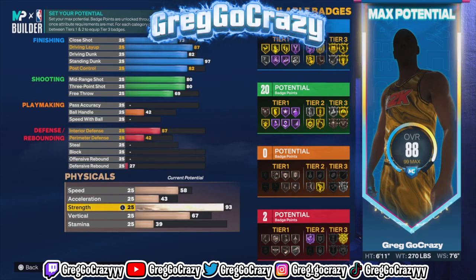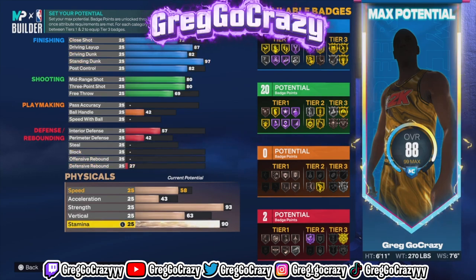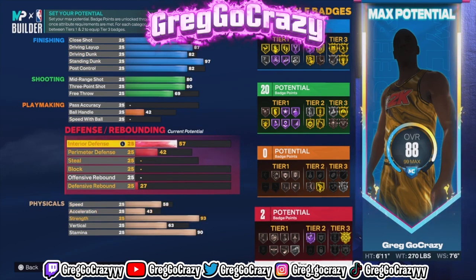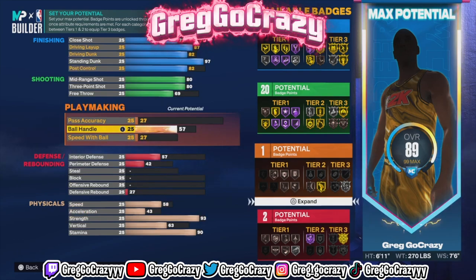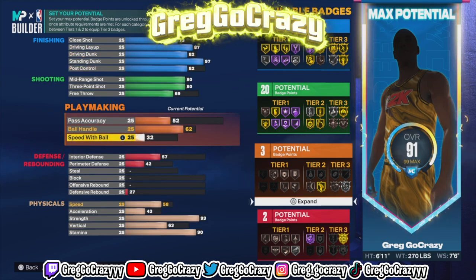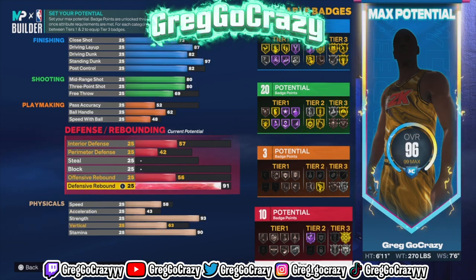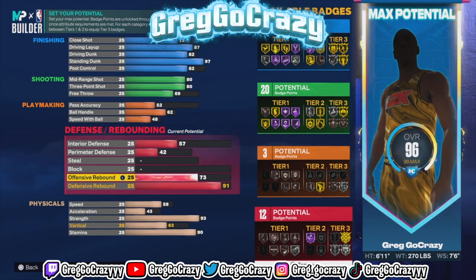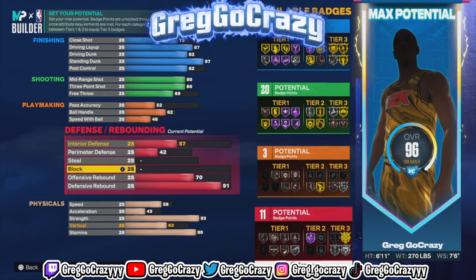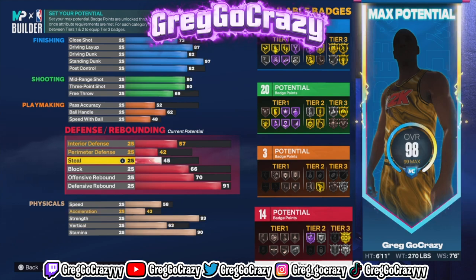The DeMarcus Cousins Kings build — don't get me wrong, the build ain't gonna be all that. If you want to use it you can, but I wouldn't recommend it. It's just a cool thing to see, something different. You have to copy every stat exactly the same. His speed is not even that good, his acceleration is in the 40s — none of my builds at 6'11 center would have 40 acceleration. He's running like a seven-footer, and seven-footers don't even get 40 acceleration.